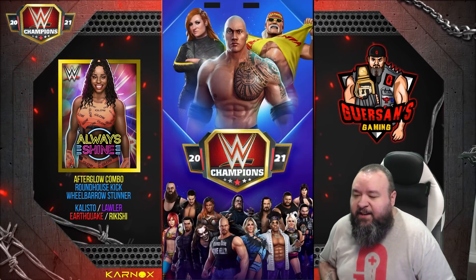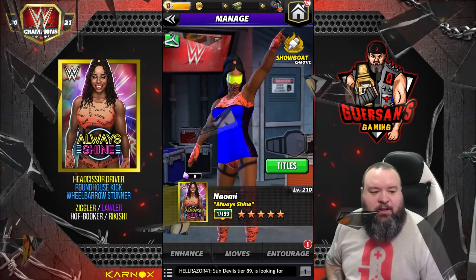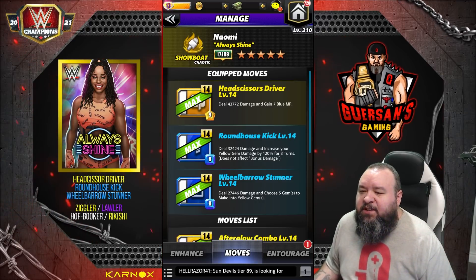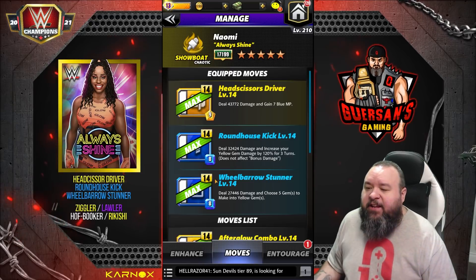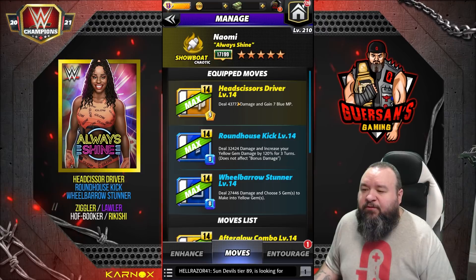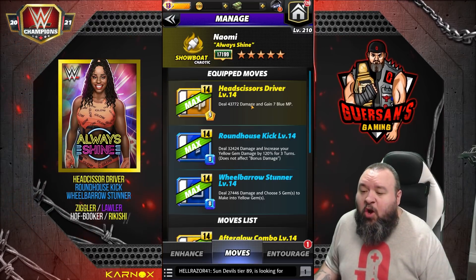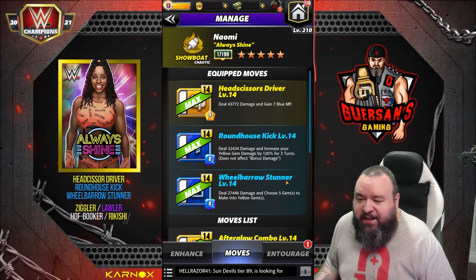All right, let's look at a third option. The last move set is going to be the Head Scissor Driver: 9 MP yellow move, deal 43.7k damage and gain seven blue MP. And each other move is the two blues we just used — basically we're just swapping the finisher for the five-star move, which is going to give us blue. The point of this move set would be hopefully to be able to recycle the blues within the same turn. We'll see how that goes.